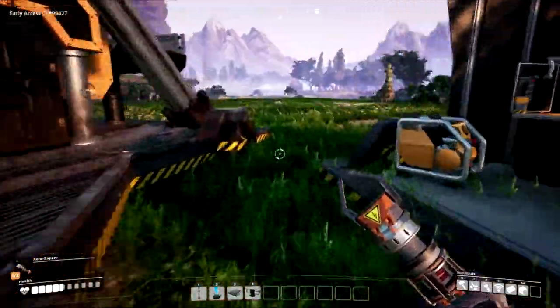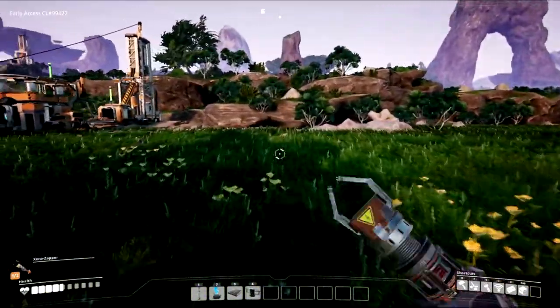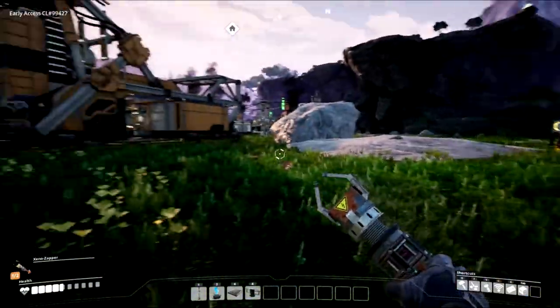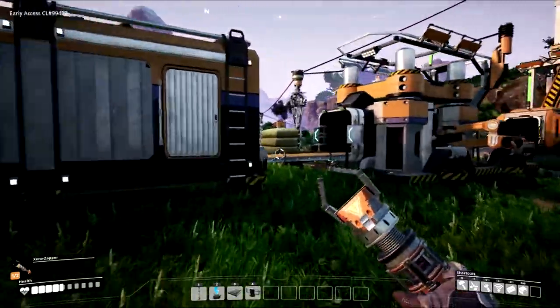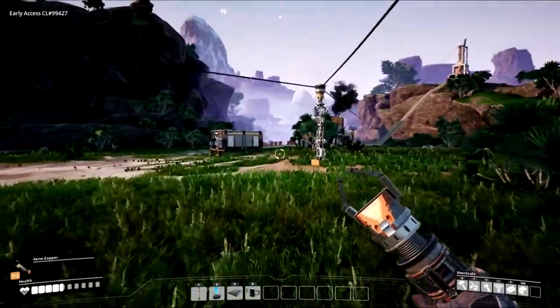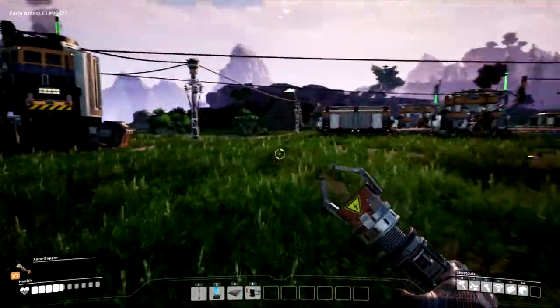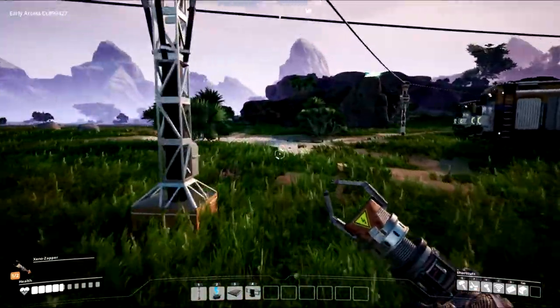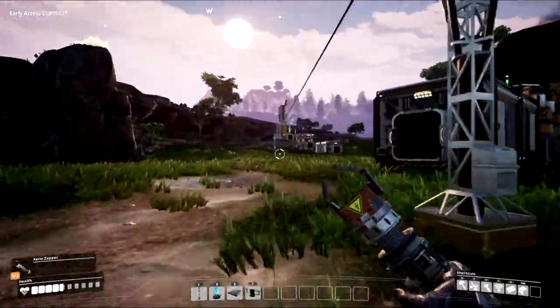Hey guys, welcome to One Fred Jones plays Satisfactory. In last episode we set up a few machines to get us some resources so we can start building our base. We've got concrete going on right here, you can see it on the belt. Concrete, copper wire being made over there, iron rods and iron plates being made over here, and we also have another concrete constructor happening right over here.